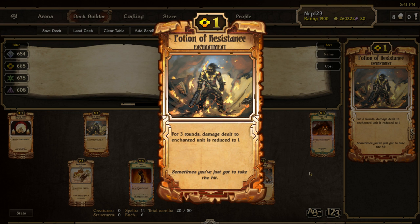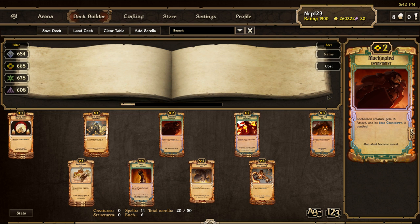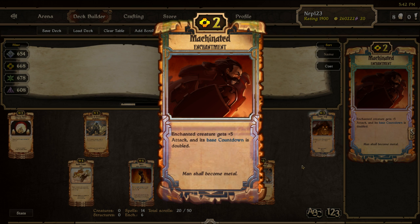Potion of Resistance is a 1 cost enchantment that reduces all damage dealt to the target unit to one for three turns. I only have two of these because they are often dead scrolls, but they can save your life in certain games. Just put this on a big creature and it will be practically invincible for a few turns, especially against growth and energy. Machinated is another scroll I only have two copies of — it is a 2 cost enchantment that gives 5 attack with the drawback of increasing the frequency the creature attacks. It is great for comboing with Wind-Up Automaton, which can attack every turn and will use Machinated's drawback to its advantage.